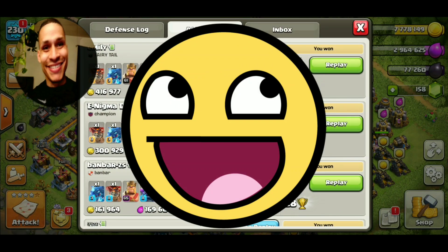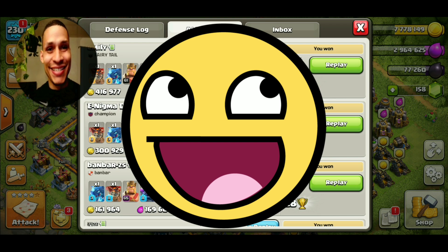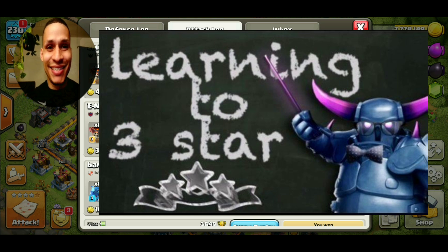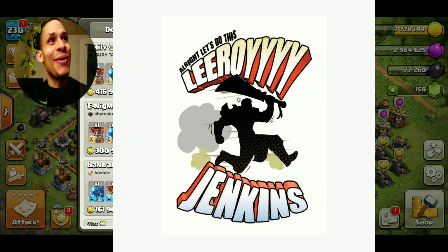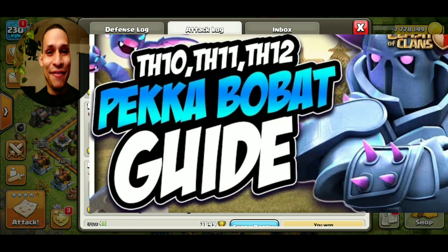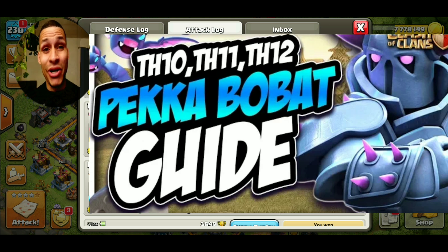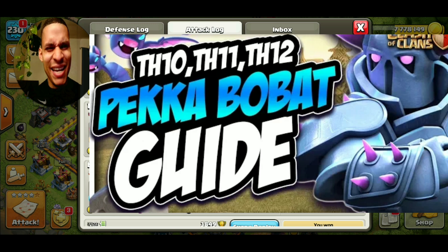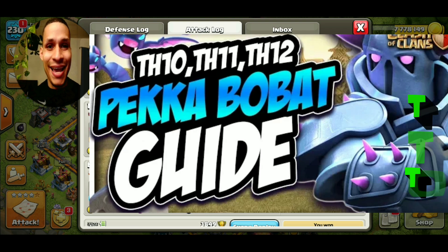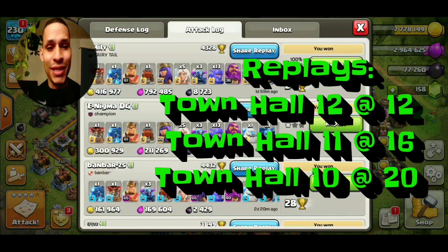What is up, what's going on guys, Trizzle here tuning in, bringing you guys another great three-star tutorial. Today we're going to be getting into a little what I like to call Leroy Jenkins, or as you can see, it's going to be the definitive PEKKA BoBat. Those of you that have been under a rock for the last month or two may not have caught this raid, but this raid is so strong and I'm going to be showing you how to execute a three-star with Town Hall 12, 11, and 10 PEKKA BoBat.